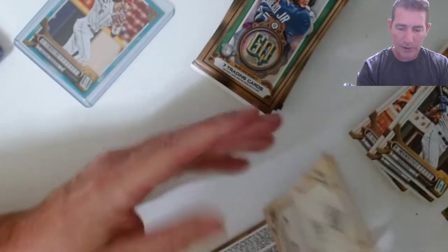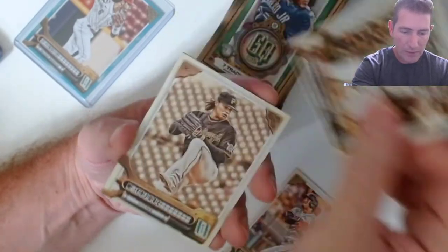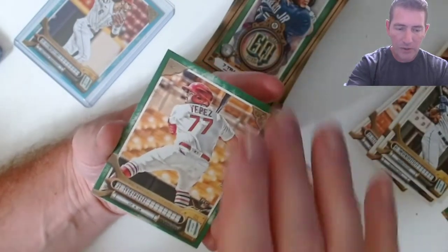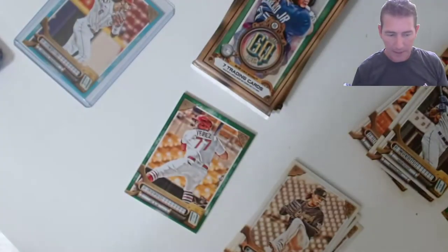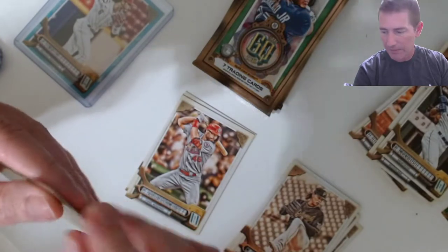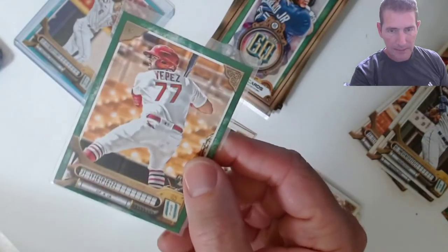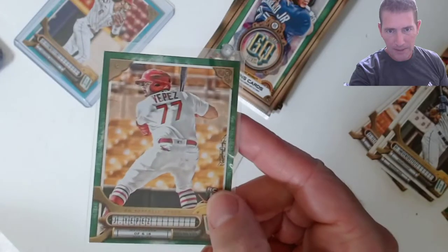I also want to look for the name plate and logo, and I think there's another variation too but I can't remember — one of them might be hobby only. Usually a lot of times they do something that's hobby only. Perdomo, Flores, Trammel. Yepes has a green — hell yeah! This has been a nice box — we got the India blue. Yepes cards have been avoiding me. That's not bad — the top-bottom is a little off but side-to-side is on the money, I'll take it.